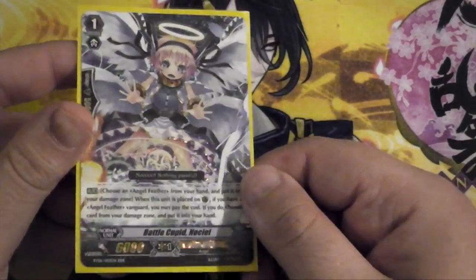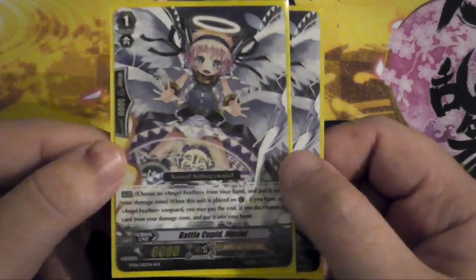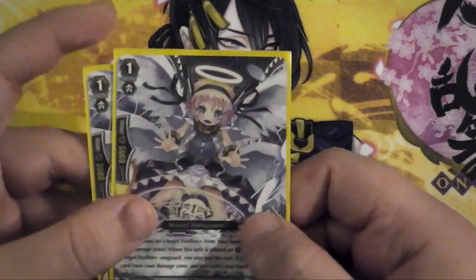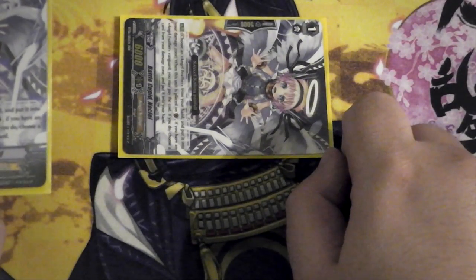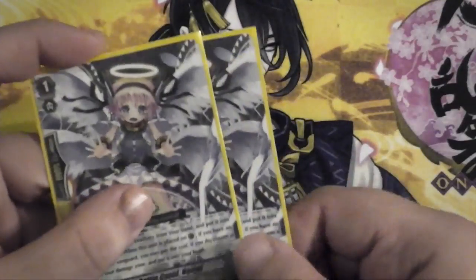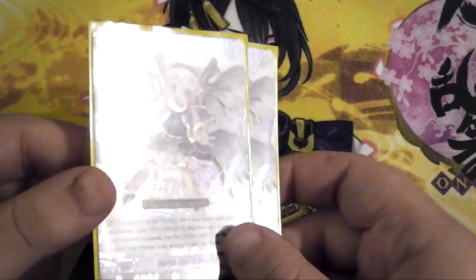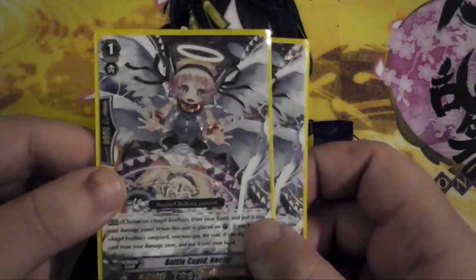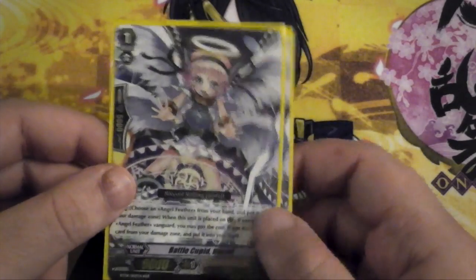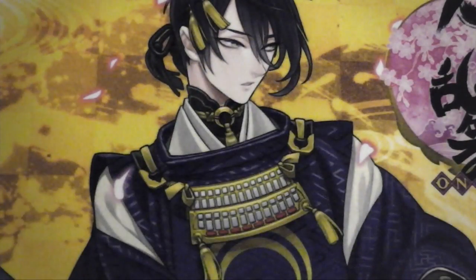I run 2 Battle Cupid NoCL — one of the few triple rare grade ones from Vanguard's history. Basically when you use her to guard and she goes into the Guardian Circle, you can damage switch a card from your hand with a card in the damage zone — it doesn't have to be a face-up card either. So you can use this to fix a counter blast, and it can obviously boost cards that benefit from having cards switched into the damage zone, even the grade 3s. I only run it at 2 because the grade 1 lineup is pretty tight in this deck.